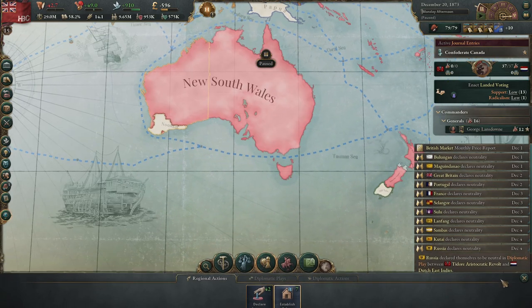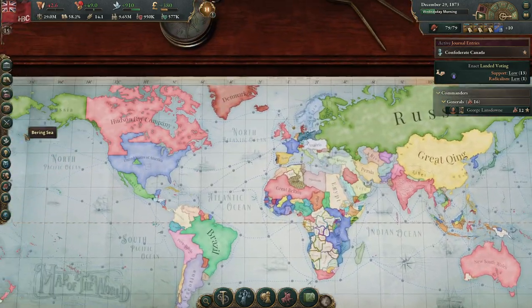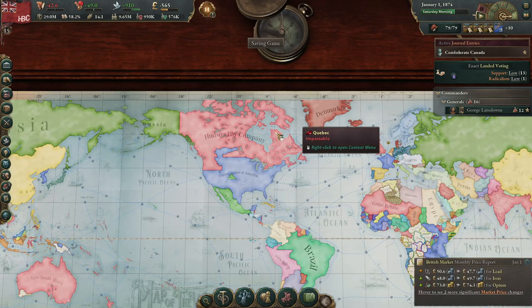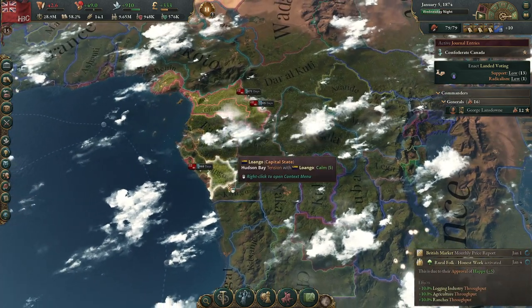Let's get Western Australia, because why not? No one else is going to colonize it. We'll take Australia. Great Britain and France are probably a little more concerned with getting Africa at the moment.